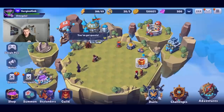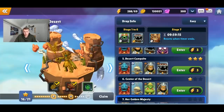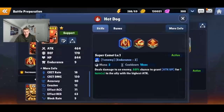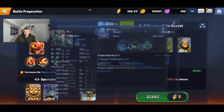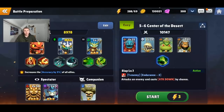Let's talk about team composition. It's really important to have a support on your team — in my case that's Hot Dog. The second slot should generally be a defense character. And then of course your attack, which in my opinion is Stealth Elf. You want a balanced team, and this is the best composition especially if you just started.